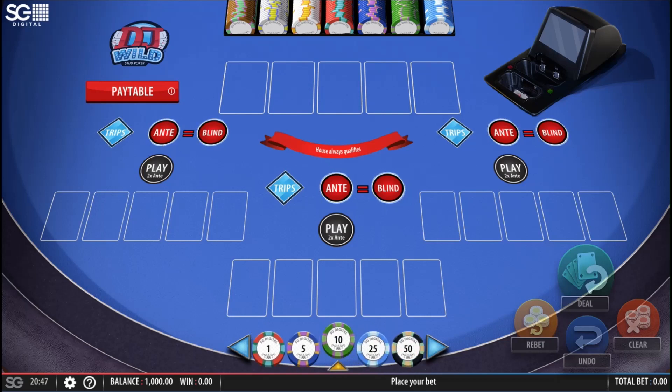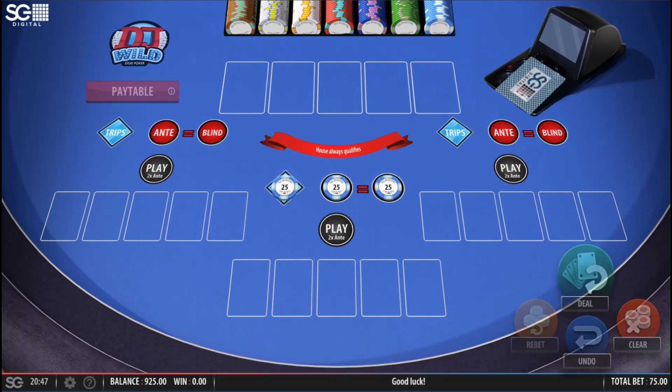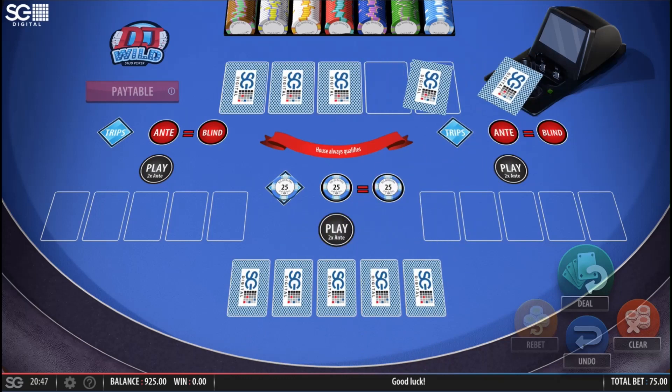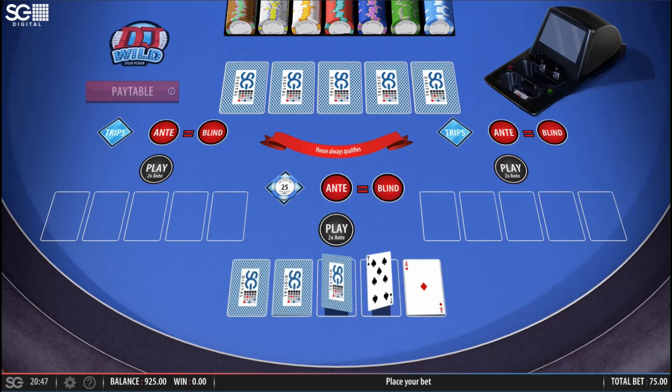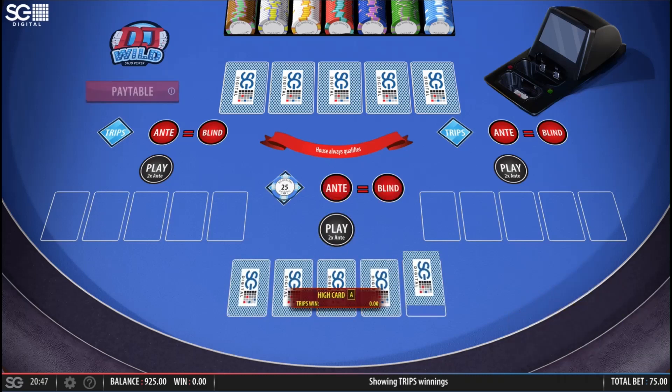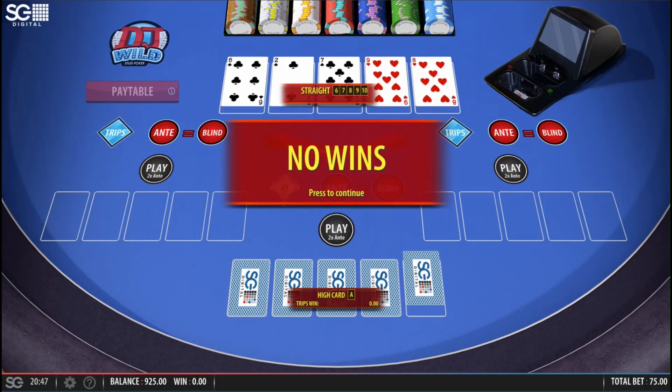Welcome folks, today we're going to play some DJ Wild. I'm going to stick 25 on the ante and blind, 25 for the trips. You basically get five cards in this game — there's a wild and also twos are wild as well. Ace high, I'm going to fold. The Wizard of Odds strategy says to play with a pair of fours or better and it plays just double the ante. Oh wow, that is a straight — a natural six, seven, eight, nine and the two is a joker so it's a ten. So that's a straight for starters.